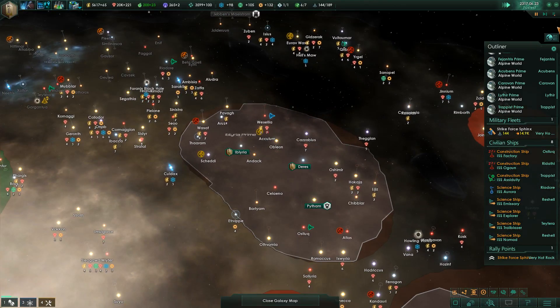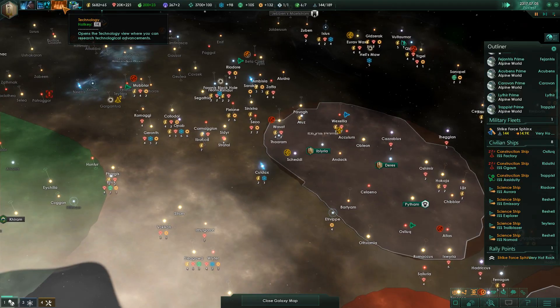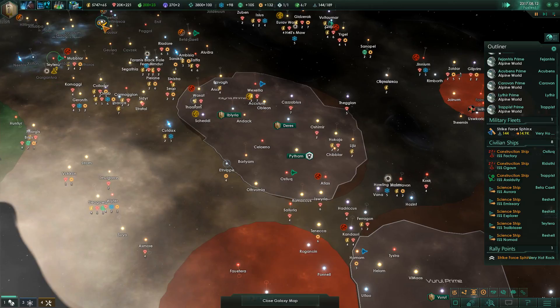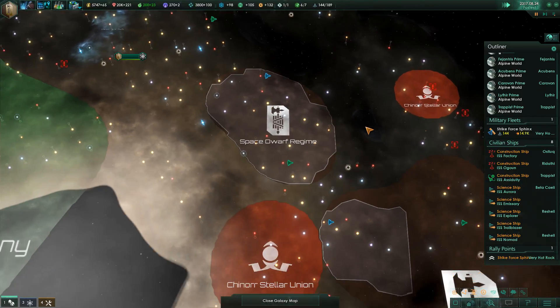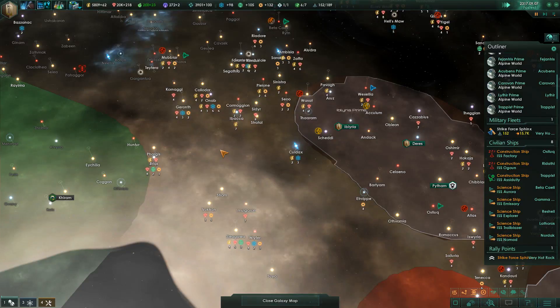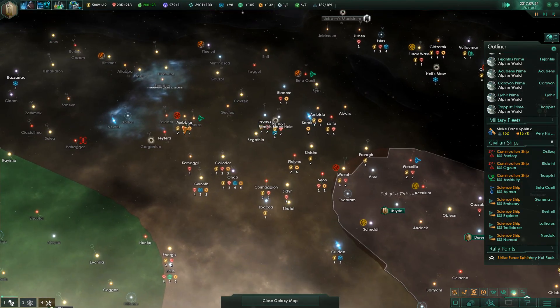Not a lot is going on. Let's look at technology - 12 months until our defense stations are done, the rest will take a long time. We'll get better power generators later. Let me know if I should be using my science ships to still explore, because right now it's okay but not that amazing - we're not even expanded out that way yet. Maybe we should send out a frontier outpost and start claiming some of these planets.